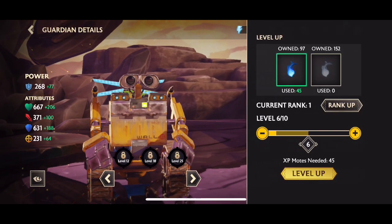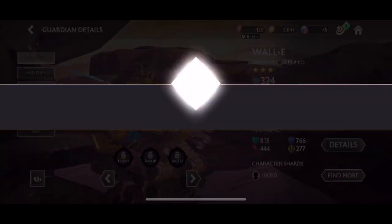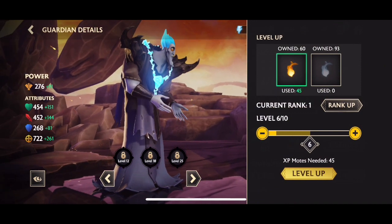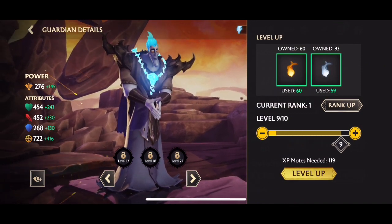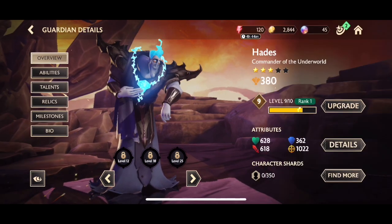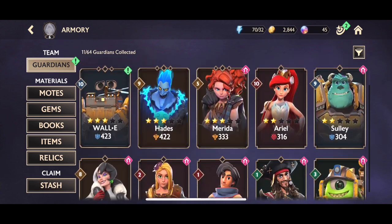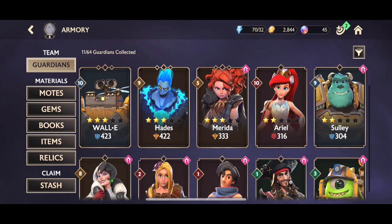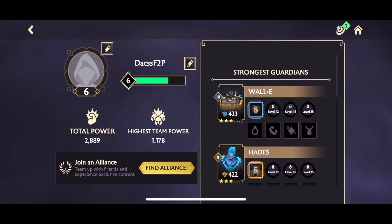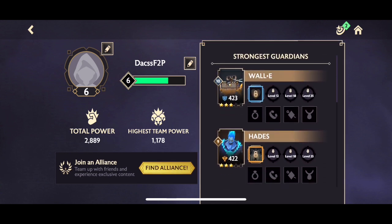I'm going to take up both Wally and Hades, putting all my motes into both of them to get them as high as possible. I'm really happy with today's episode and the pulls — I have Wally and Hades on my main account but never really play them, so this is going to be a good experience trying out new guardians. Maybe it will affect my tier list in the future. Overall I'm very happy with the progress — if you liked the video please leave a like and subscribe, and I'll see you in the next one.